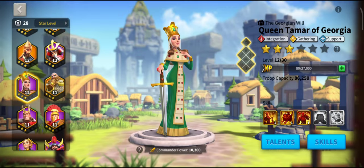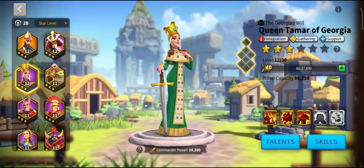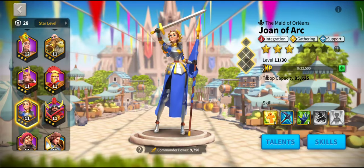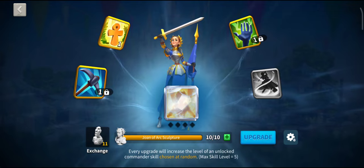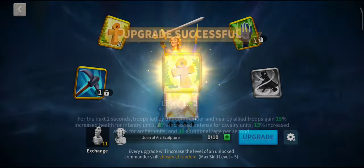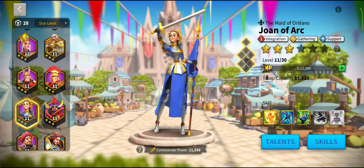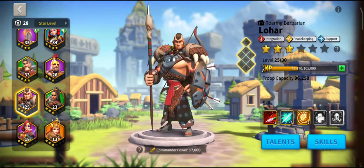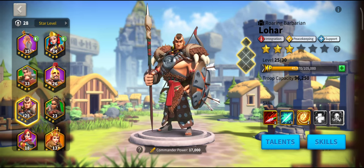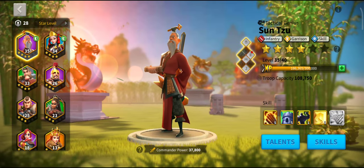All commanders are slightly different. For example, when you put a skill up on Joan you get 1,800 power, but when you put a skill up on Lohar it's only 800. So there are different tiers within the epic commanders.